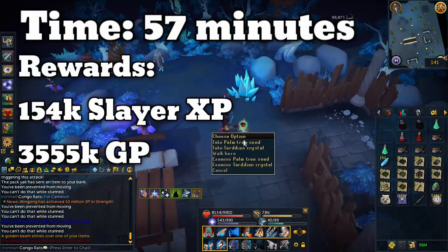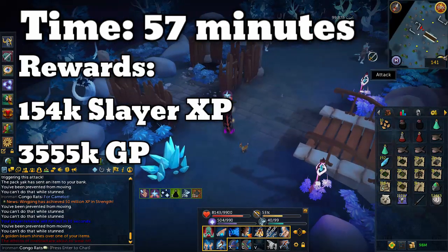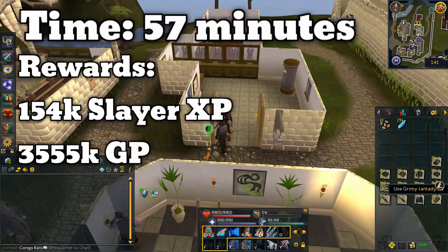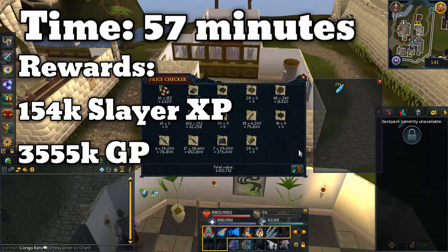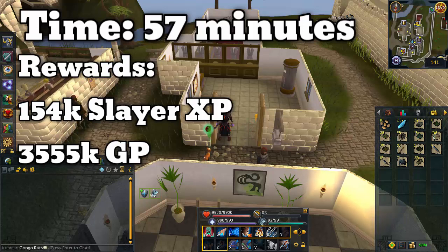I did a quote-unquote task of 120 crystal shapeshifters, which is a fairly average amount to be assigned from Morvran. As I mentioned, I could not get a task — Morvran just wouldn't assign me them — so I had to kill them off task, but I did use overloads to simulate what it would be like with a Slayer Helm bonus. It would be a little bit faster with that Slayer Helm on task. However, we still got about 3.5 mil in one hour. The price check is skewed because it's on an Iron Man account, and I did get lucky with a Palm Seed drop — without that it would be around 2 mil profit in that hour, which is not bad. The Slayer XP is good but not great. This task is decent if you're someone that looks to make as much profit as possible from Slayer, or if you're low on Slayer points. The Combat XP is really, really good as well. However, if you have a lot of points and you're slaying purely for XP, you probably should give this one a skip.